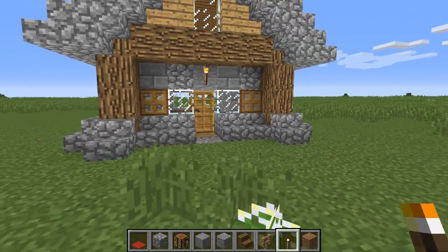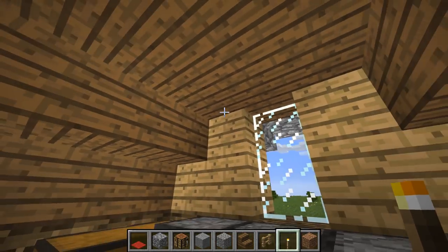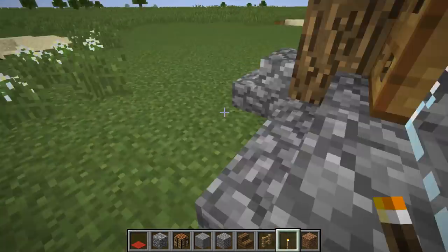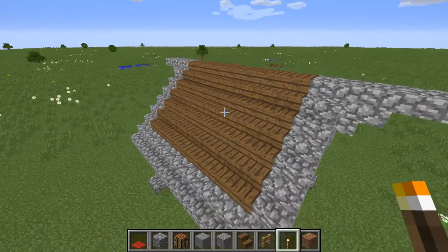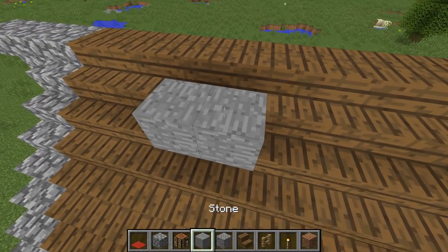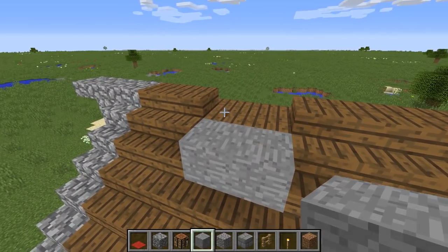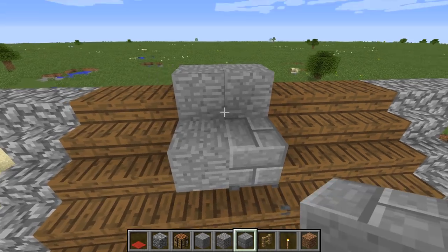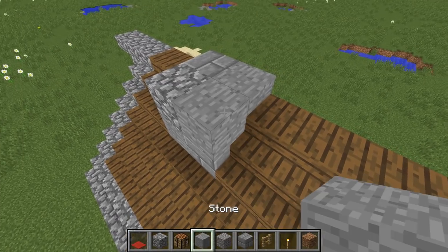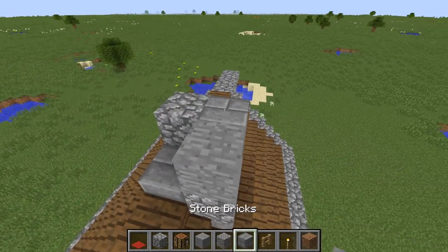Now we need to decide which part of the roof we're okay sacrificing for a chimney. I'm going to have my chimney on this side. Remove those two top blocks, put another block there and there to form the chimney shape. Then fiddle around with the block types for the chimney stack.